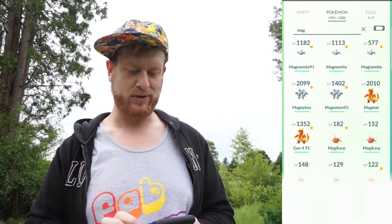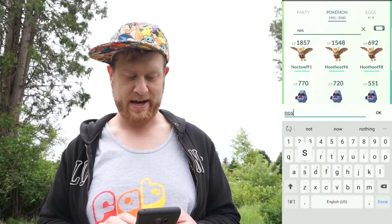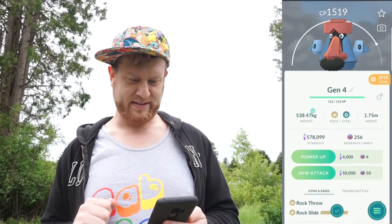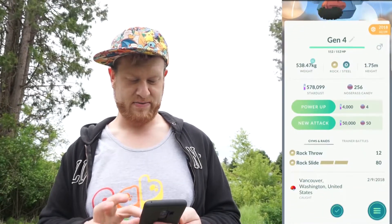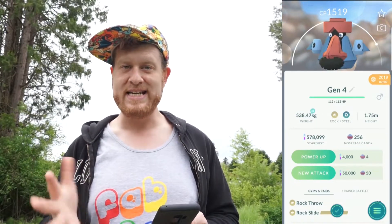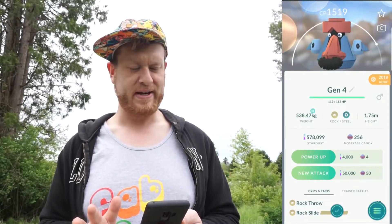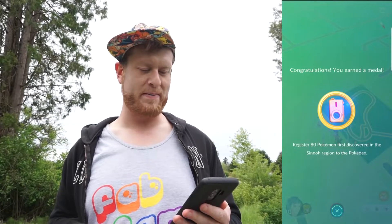Along with Magnezone, because it involves a compass and magnetism, you can also evolve your Nosepass to get the Gen 4 Sinnoh Pokemon Probopass — its nose is always pointing north. Brand new registration in the dex, 1519. Rock throw and rock slide — it's a decent Pokemon, not that great in the meta, more of a novelty item with that giant nose and mustache. That gives us our 80th Pokemon registered in the Sinnoh dex.